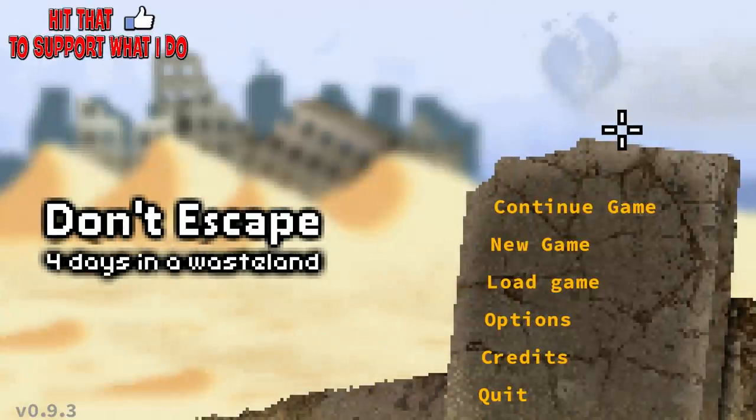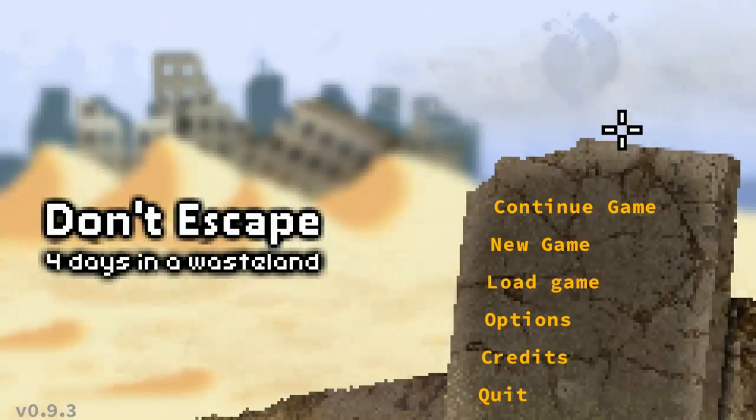It is time. The majority of you are probably familiar with the Don't Escape games — if you are not, I definitely encourage you to check them out. They're all basically free Flash games at this point. First one, you're a werewolf. Second one, zombie apocalypse. Third one, I think it's in space. And here today we have probably my favorite setting: a post-apocalypse. I've been looking forward to this one for a while. It comes out on the 11th — I'll have all the information down below. It's going to be available on Steam and also on Good Old Games.